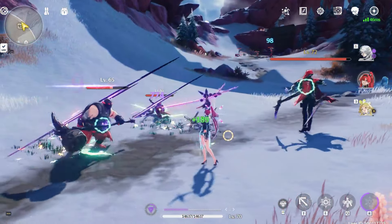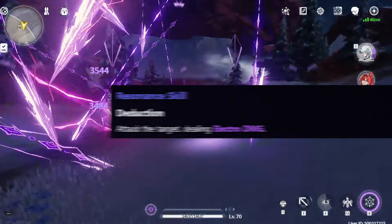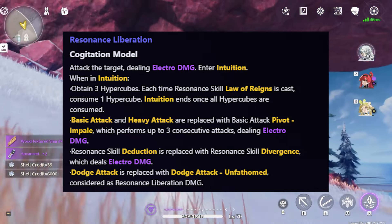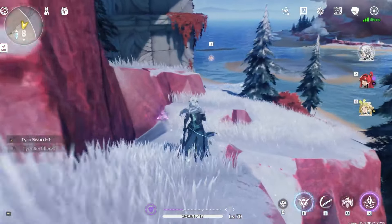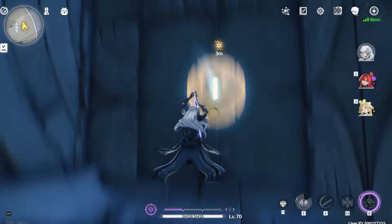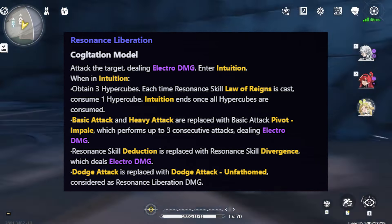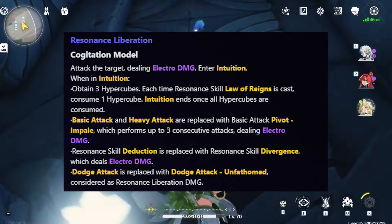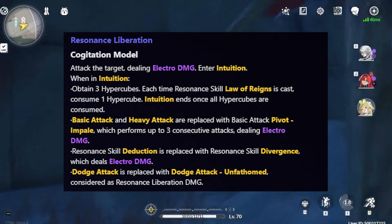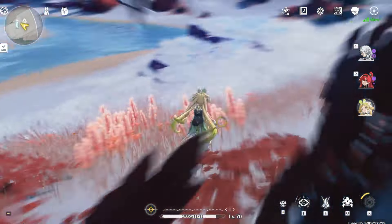I wanted to look at Xiangli Yao's resonance skill and resonance liberation at the same time, because his resonance skill is just one line — attack the target dealing electro damage — but it gets enhanced later via his 4th Circuit. His Resonance Liberation is called Cogitation Model: attack the target dealing electro damage and enter an Intuition state. During Intuition, you have 3 hypercubes, and each time you use resonance skill Law of Rain, he consumes 1 hypercube. In the Intuition state, Xiangli Yao has an enhanced basic attack and enhanced heavy attack performing up to 3 consecutive attacks dealing electro damage. His resonance skill Deduction is replaced with resonance skill Divergence, dealing electro damage, and his dodge attack is replaced with dodge attack Unfathomed, considered resonance liberation damage. This essentially gives him enhanced attacks across every ability, which is really strong.